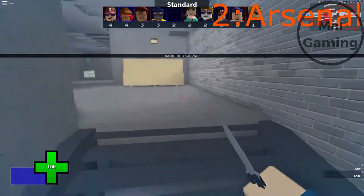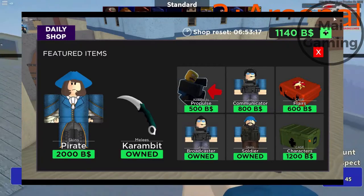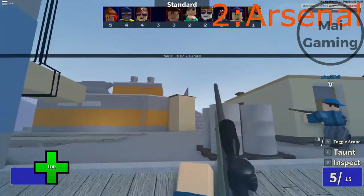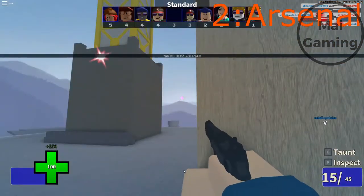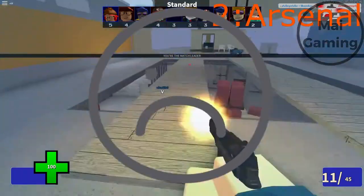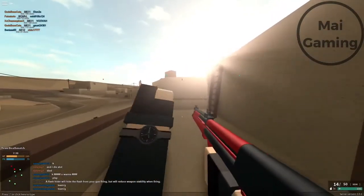Some other features of Arsenal are that they have an item shop which rotates every day. The skins are pretty trash though. You can also pick up weapons and ammo on a dead person's body. Other than that, it's a pretty easy and basic game. This could have been first, but I put it in second place because there's just not that much to do. It's pretty fun, but after a few days, you'll already know all the map locations and how to use every gun.